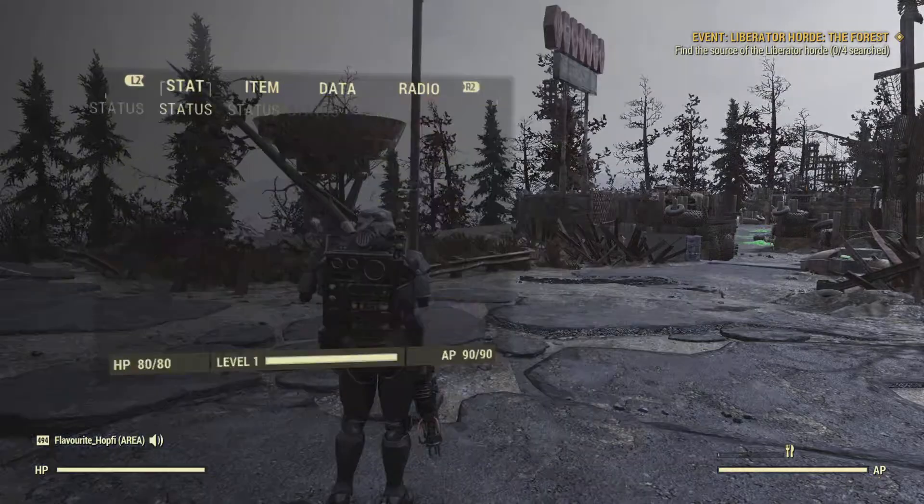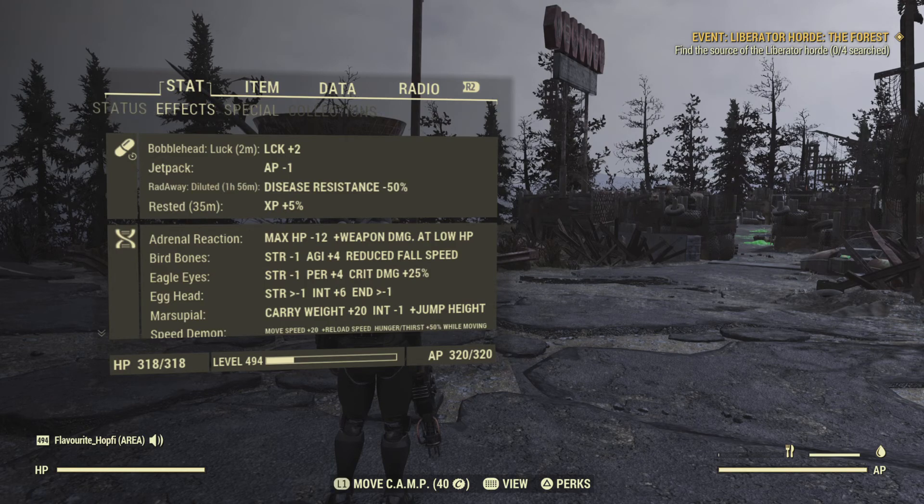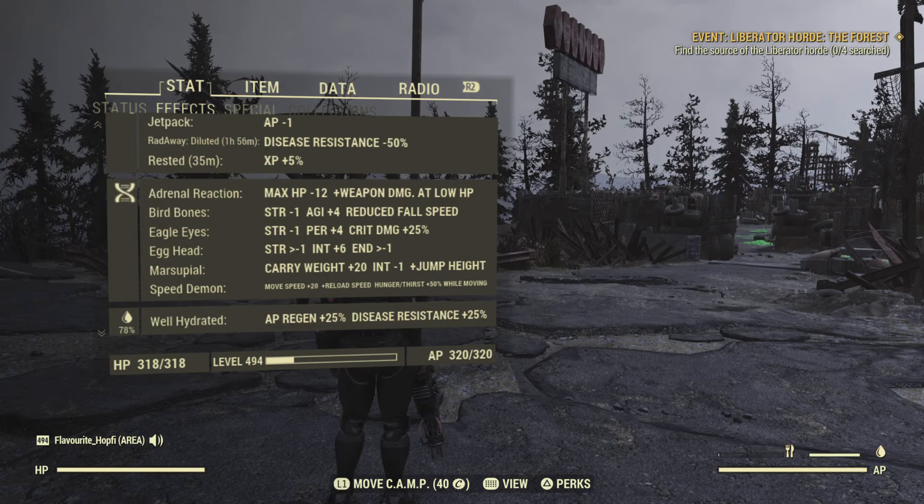Starting off with the mutations. This build is pretty much on point with what I want to have — there's not a lot that's unnecessary. Adrenal Reaction — use it or don't. Unless you have a bloody build, obviously, then you should definitely have it. On this occasion, we have Class Freak, so a little bit less max HP — 12 less HP, that's not a whole lot — and we get more damage when we are damaged. That's nice to have.